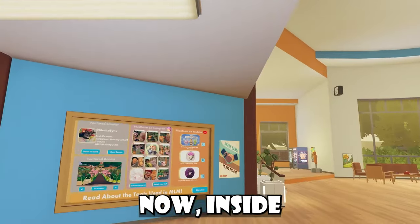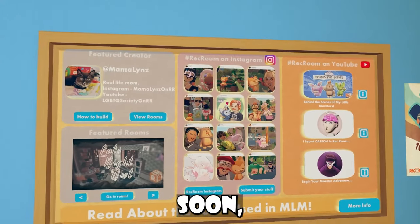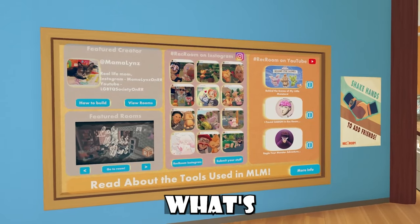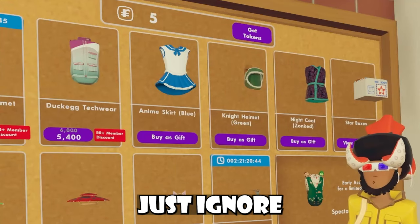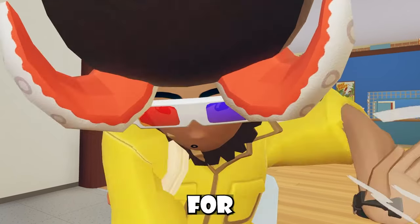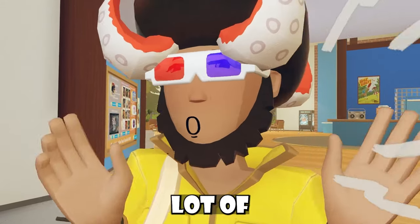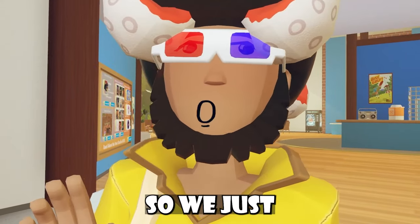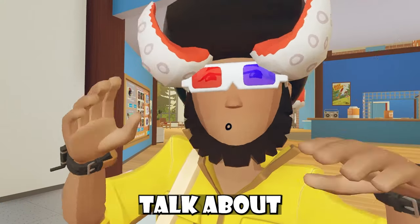Inside the Rec Center you'll see we have new featured rooms, and that's pretty much it — this board will update soon. There's also a new item in the shop, and I have about five tokens, so just ignore how broke I am. For a bit of news, we have our Rec Room update. We didn't really get a whole lot of news in these last few days, so we just have this update to talk about.